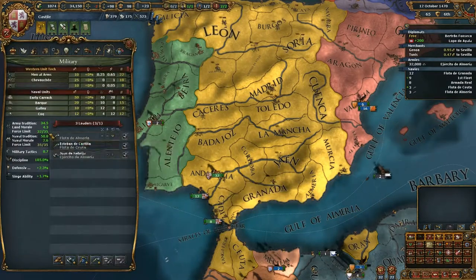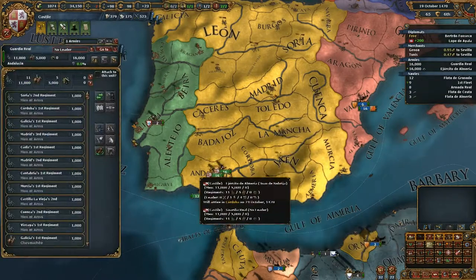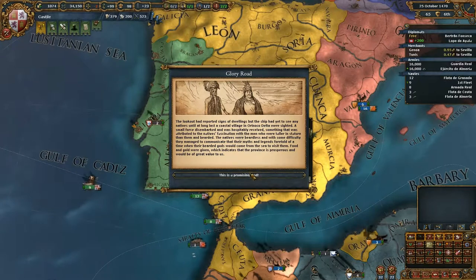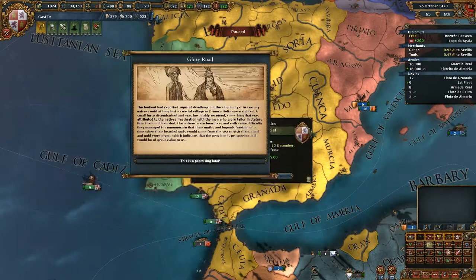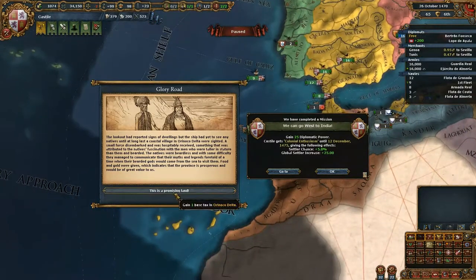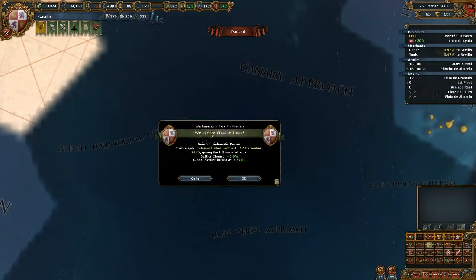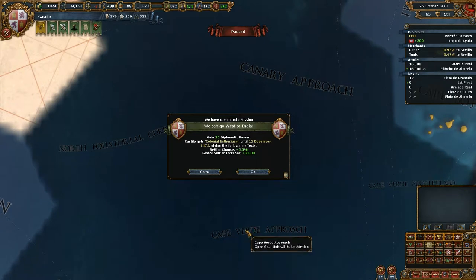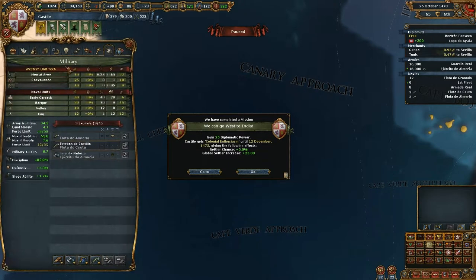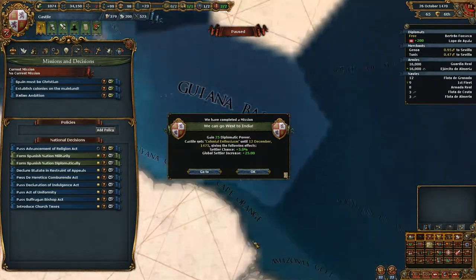Glory Road - it's a promising land. There are some random effects where there is an increase or decrease in base taxes, aggressiveness, or ferocity of the natives. We can go west to India. We got a booster - our settler chance and global settler increase, that's nice.